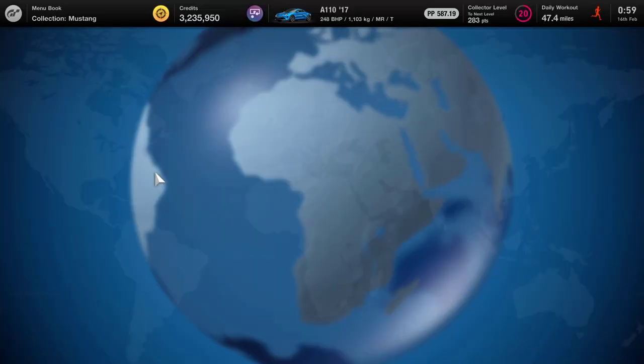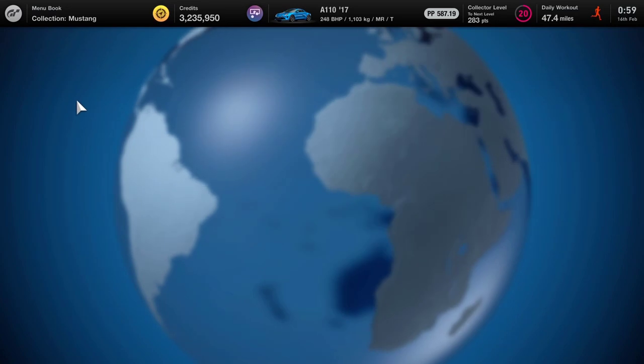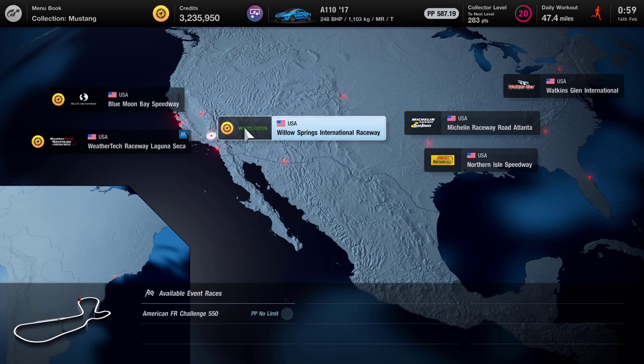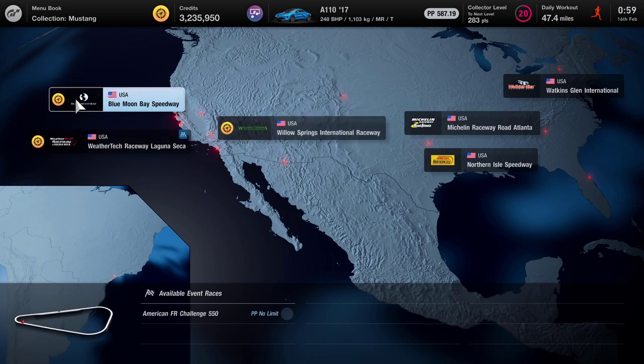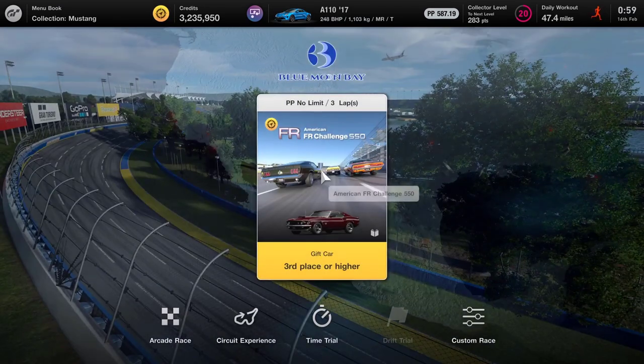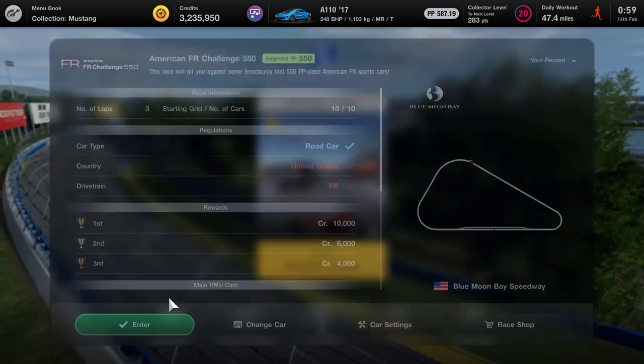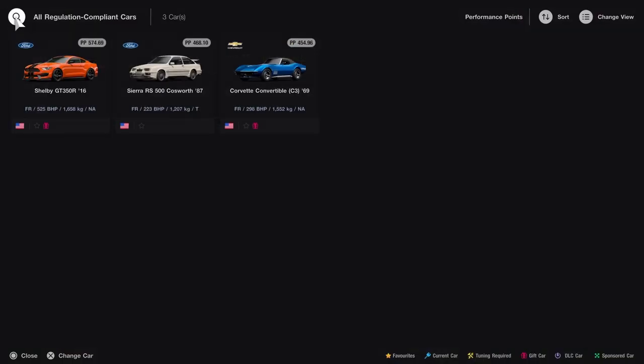We head over into the world circuits - this is likely to be America and it is. We've got three circuits: Blue Moon Bay Speedway, the WeatherTech Raceway Laguna Seca, and Willow Springs International Raceway. We'll start off with Blue Moon Bay Speedway because that looks like a fairly straightforward track. We need to be third place or higher.